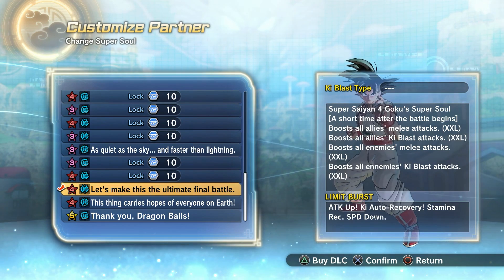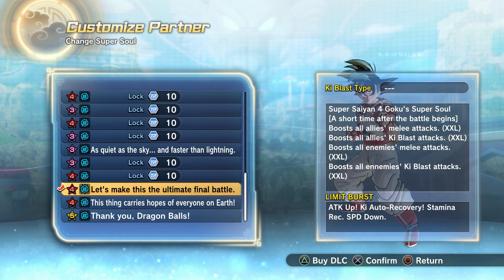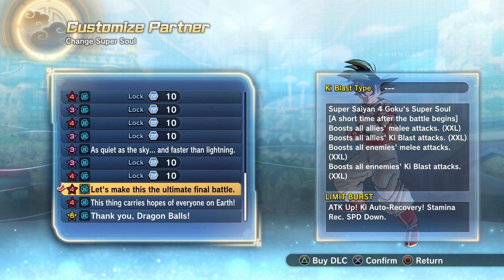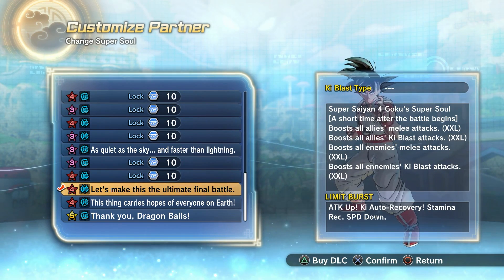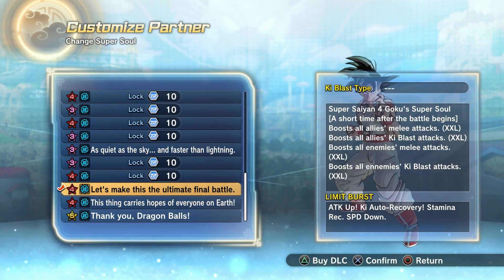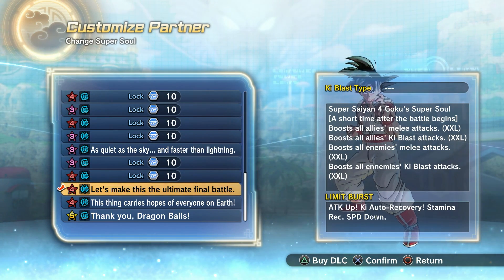Again, what we're about to do is go into training mode and showcase this with my CAC, but Goku obviously is going to be the one using the super soul. One thing I do want to mention is that this super soul does actually activate for yourself too - that was a question a lot of people had when the raid was announced, whether it was just for allies and enemies or for yourself as well. It does activate for you, just to clear that up.